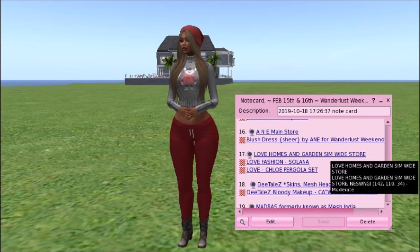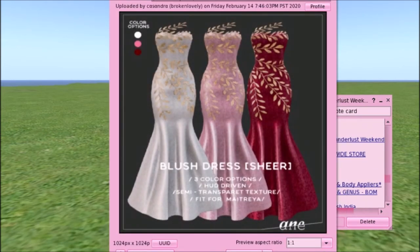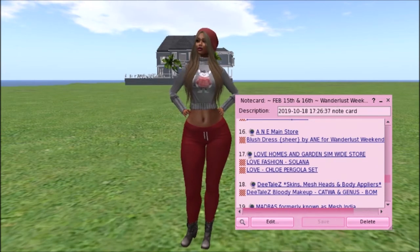Then you've got A&E Main Store with the Blush Dress Sheer — Annie. Very, very cute. This would be super great for an evening out, a woodland ball, or a wedding. I love the white and the pink, and the red is super cute too. It comes in those three color options. It's HUD driven, semi-transparent texture, and fit for Maitreya. Very beautiful — it reminds me of an outdoor wedding. You could wear it to prom too.